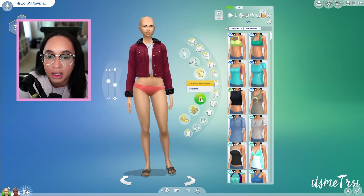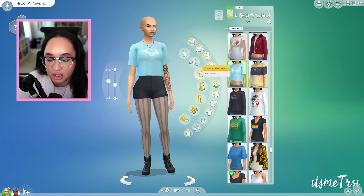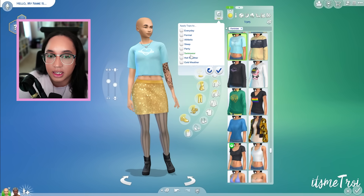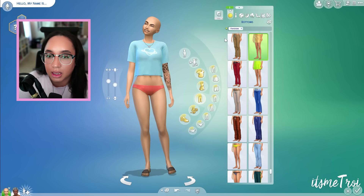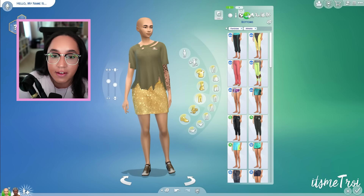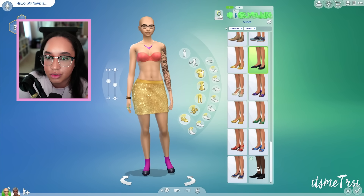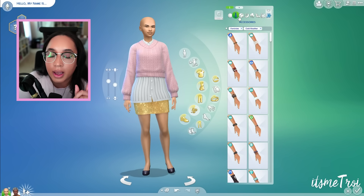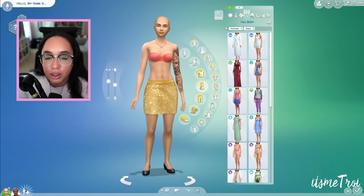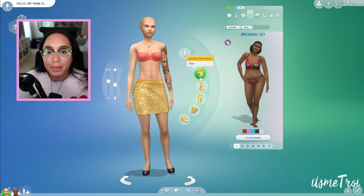You can also apply full body, tops, or bottoms separately to other outfit categories. It does depend on what you currently have highlighted — clicking shoes will apply shoes to the selected outfits, for instance. Once you get the hang of it it's not confusing, but you do need to pay attention to what you currently have highlighted so you don't apply something unintentionally.